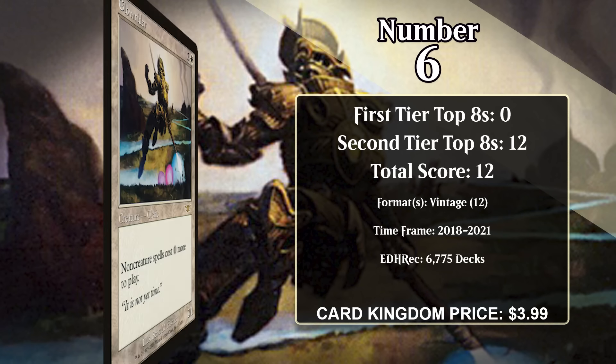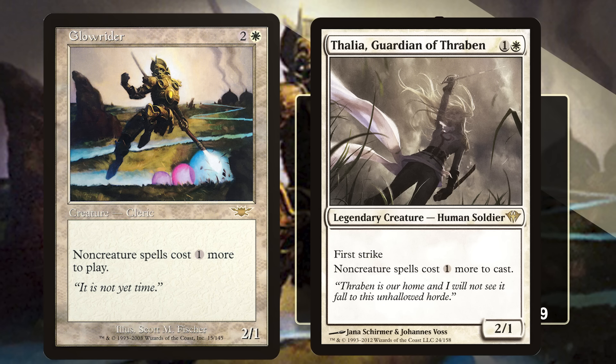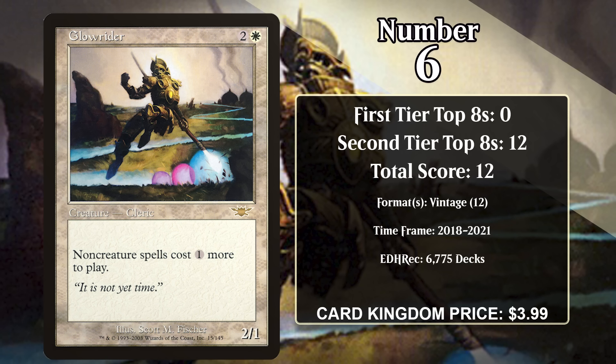At number 6, it's Glowrider. For two generic and a white, it's a 2/1, and it makes non-creature spells cost one generic more to cast. Tax effects are pretty sweet, especially if you can make them asymmetrical by not playing any — or very few — non-creatures, and some opponents really can't overcome that. It didn't see any play for its first decade and a half, and was eventually overshadowed by Thalia, Guardian of Thraben, a cheaper creature with the same stat line plus first strike and the same ability. However, between 2018 and 2021, Glowrider saw regular play in Vintage.